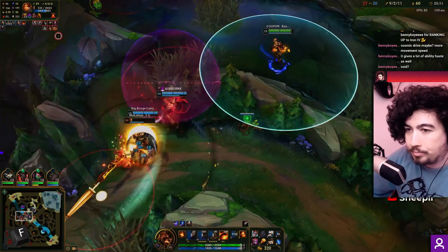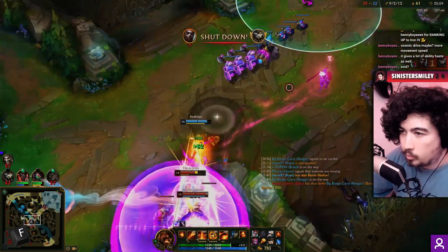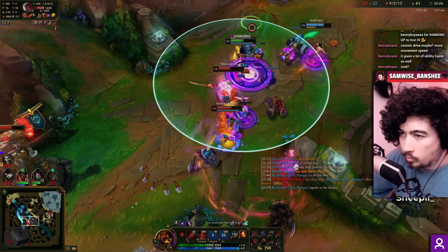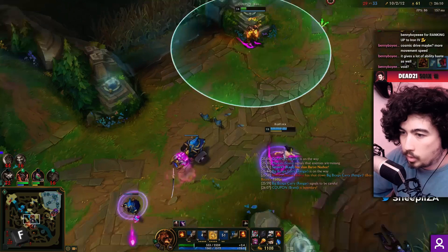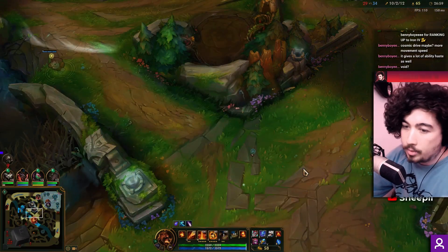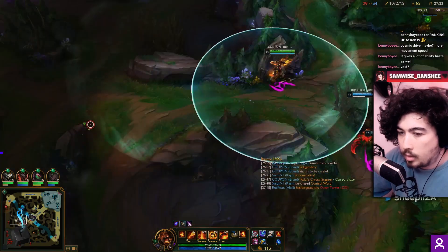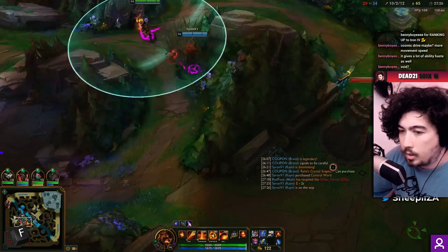I got him - somebody come get him! Okay, a little bit close brothers. Liandry's and Demonic Embrace don't really stack like that - such a cool interaction but they removed it. I'm honestly thinking just more defensive stats - like Zhonya's wouldn't be bad this game because they've got a fair amount of AD. I don't really feel like I need to bring more damage in these fights - we have a lot of damage, it's just that we need to survive.